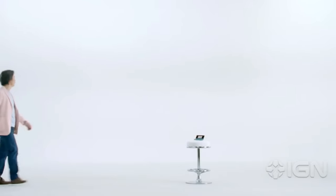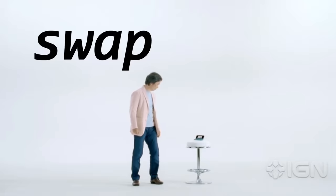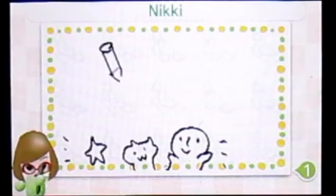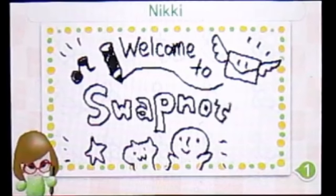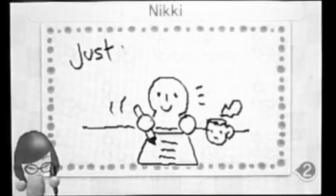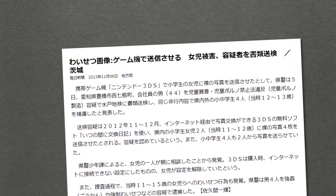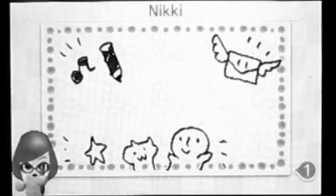If you owned a 3DS back in the early days of the system — like 2011 to 2013 — you'll fondly remember the application Swap Note. This was an app which let you send little hand-drawn notes to your friends online, plus strangers nearby to you. Featured in this app was the character Nikki. Nikki would guide you through the Swap Note process, teaching you the ins and outs of the application. However, less than 2 years after it was created, Swap Note was quickly killed off by Nintendo. Their reason? Some pretty dark news came out about child predators making use of the Swap Note application to send inappropriate messages to minors in Japan. Nintendo rightly shut down the Swap Note service as soon as this story was published.